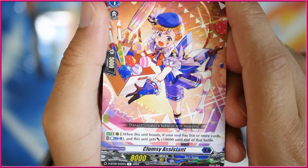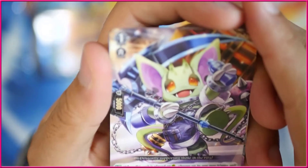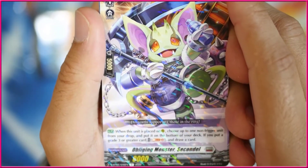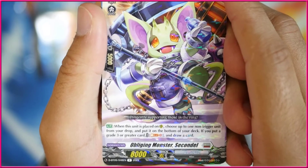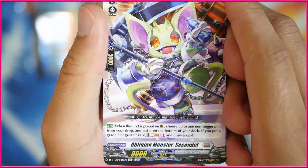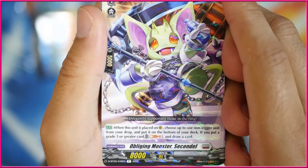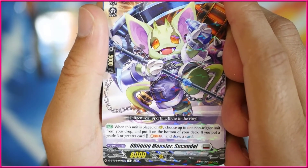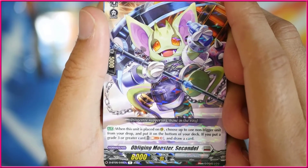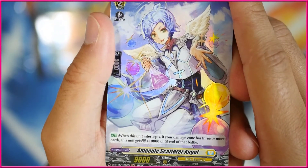Clumsy Assistant — when this unit boosts, if your soul has five or more cards, counterblast 1, this unit gets 10k until the end of that battle. Not great, not gonna lie. Then we've got the Obling Monster Secron — when this unit is placed on rearguard circle, choose up to one non-trigger unit from your drop, put it on the bottom of your deck, and if you put a grade 3 or greater, Soul Blast 3, you can draw a card. So this is used in Eva to recycle things, and also since you draw a lot in Eva, it's also used to make sure you don't deck out. More importantly, you can recycle your pieces.